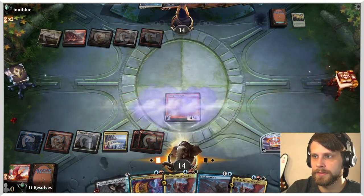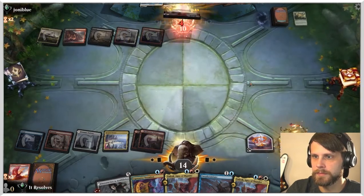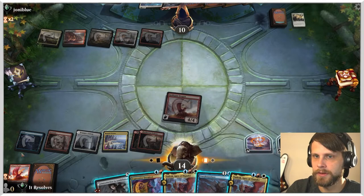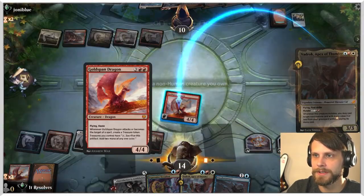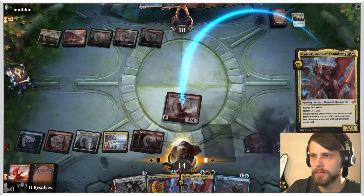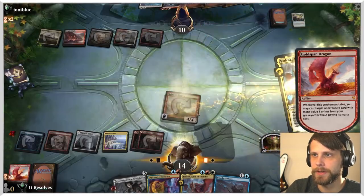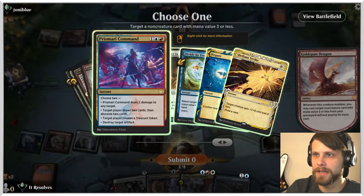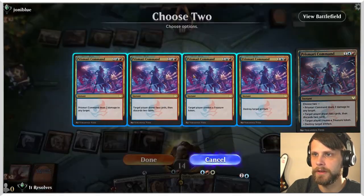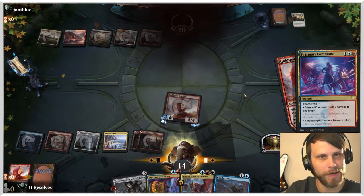So we're going to do this. Then we can start to mutate here if we would like, and I think we do — I think we just go for it. This is going to obviously create that treasure token. We're going to go under, and then we get to play something for three or less, which I think is potentially just Prismari Command. We're going to deal two and create a treasure — deal two here, create that treasure there.